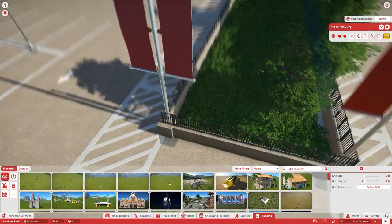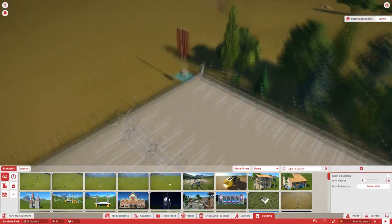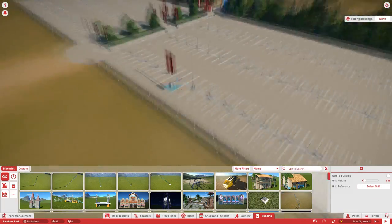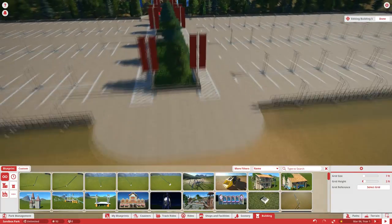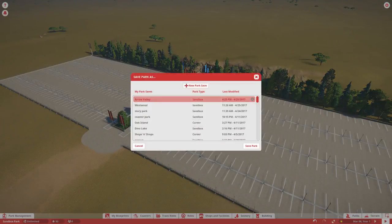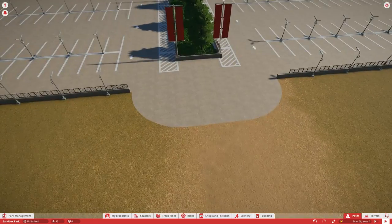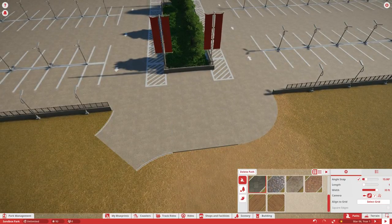Guests are going to be walking down the center and people didn't want them walking right in front of the drive. So we're going to have this little walkway and kind of widen the center up a little bit where the cars are going to be driving around.